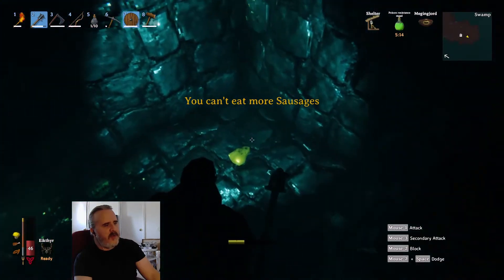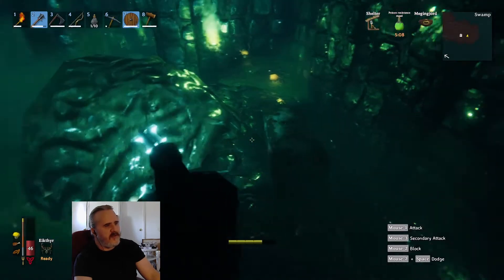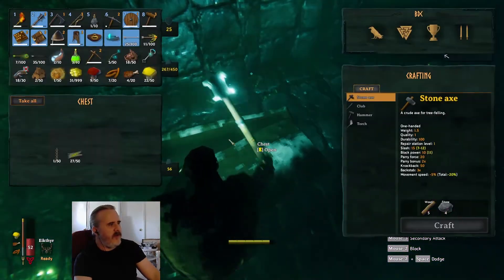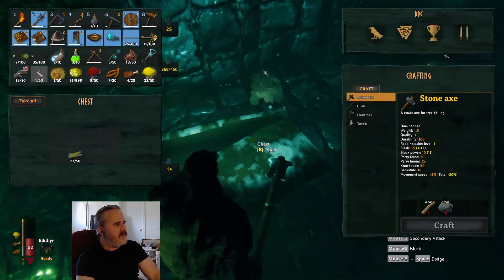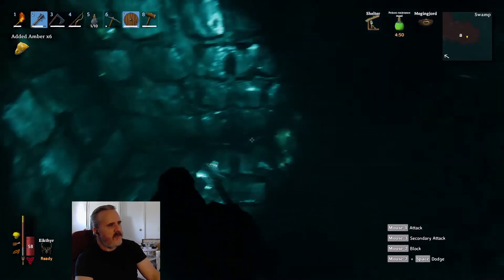One other thing I carry with me, although I don't really use them a lot in here, are these minor healing potions. Wouldn't hurt to have those as a precaution. I can't recall right off the top of my head what it requires to make those things, but those are something to keep in mind as something you could have in your arsenal.